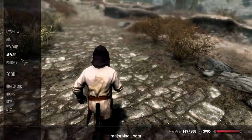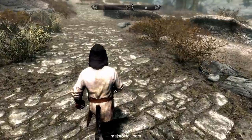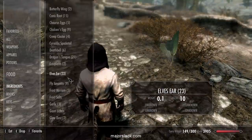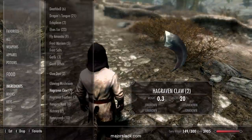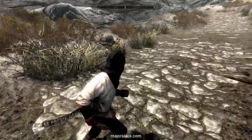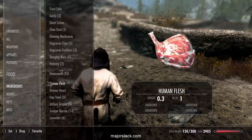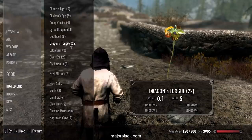Jazbay Grapes — you can collect just enough to match the number of Deathbell that you have. We have six, so one more. And Dragon's Tongue — we're looking for 25.